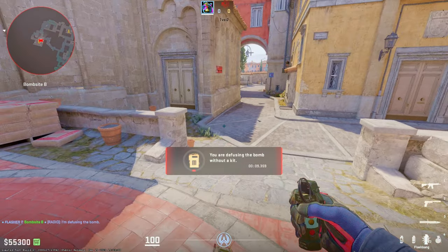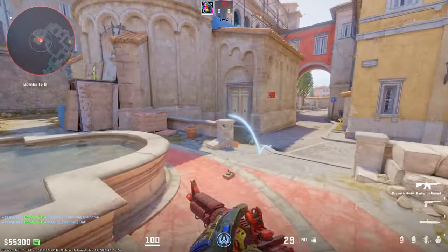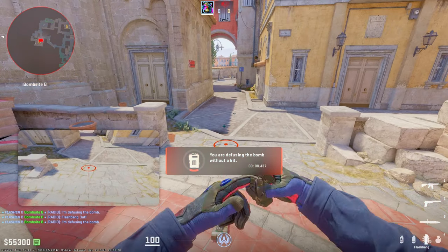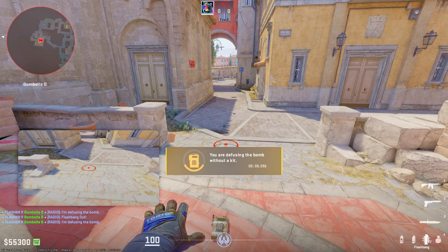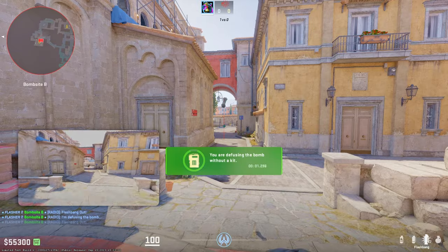This next trick is super important. A lot of you know you can right-click throw a grenade while diffusing, but did you know you can also left-click throw a grenade? While you're diffusing, hold right-click as if you were going to throw a right-click nade, then hold left-click at the same time, and then let go of right-click. Now you can throw a left-click grenade while diffusing.